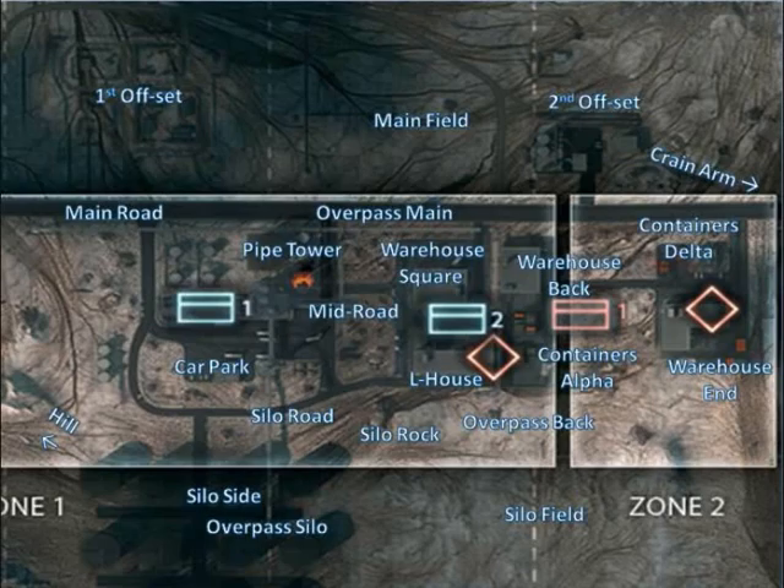L-house — simply to designate it from the other ones — that's where the MCOM is going to be, or the crate. It's on the leftmost point, just above the E from house, is where that is in the building. There are obviously two stories to this building and a number of rooms — I haven't looked into them yet, but there are some YouTube videos out there which do talk about the different rooms. We've got Overpass Back or Rear, which is the pipe connecting to Overpass Main, which you can get up onto.